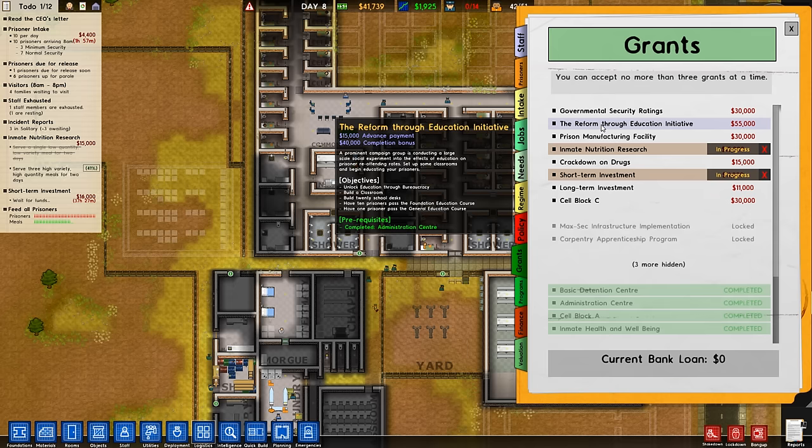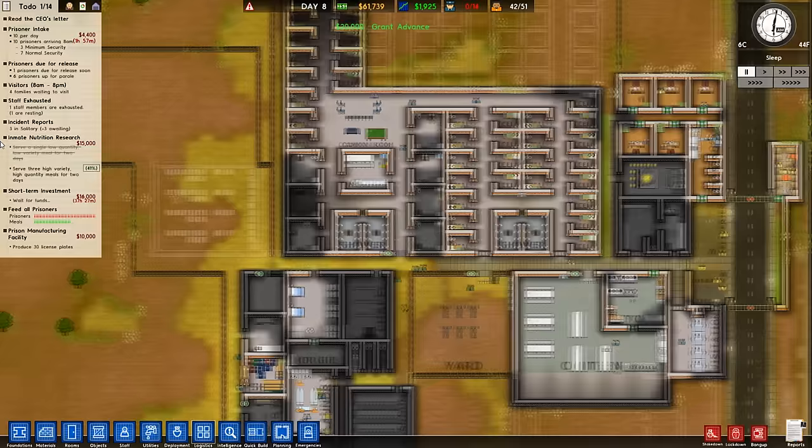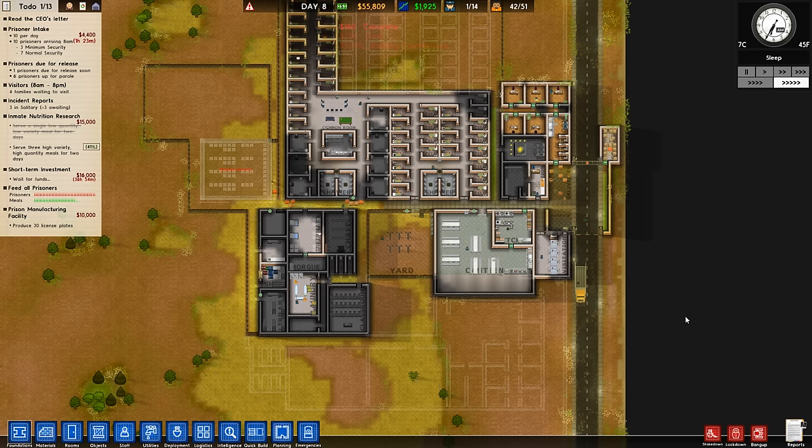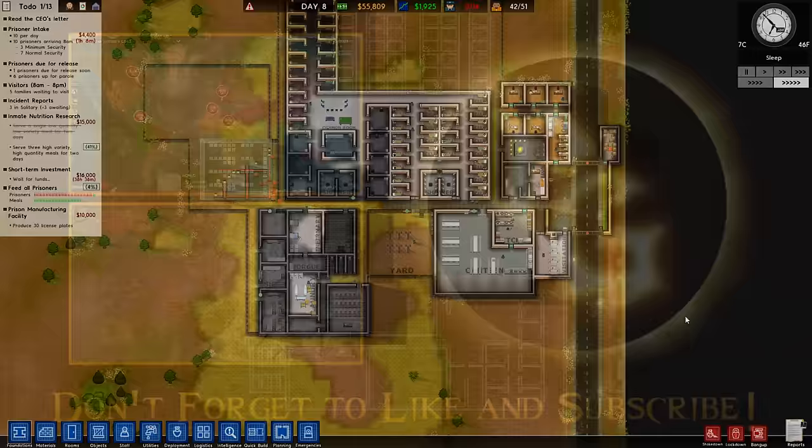You know what, let's pick up the prison manufacturing facility grant. Now we've got $60,000 to work with, and I already know that I want to build a workshop. So let's go ahead and start building one next, and we'll finish that off next time. Thank you all for watching — I do hope that you enjoyed. If so, be sure to hit that like button, leave a comment, and subscribe. Tell me what I'm doing wrong, and I as always will see you guys next time.